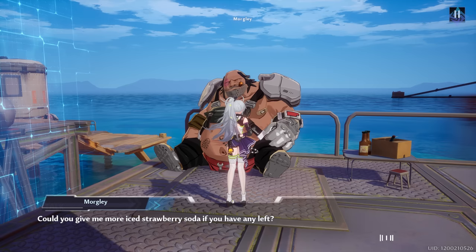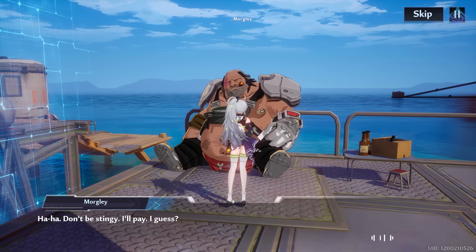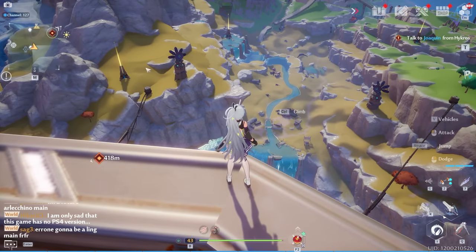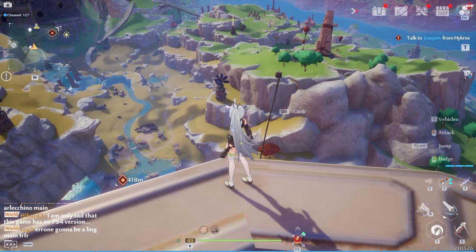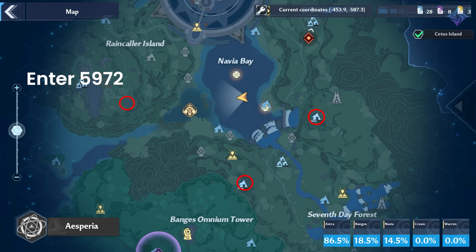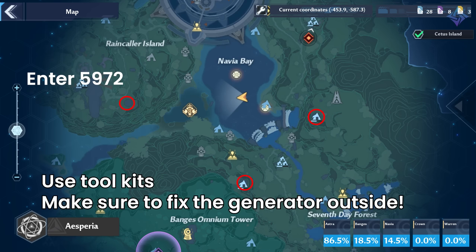The Voyager engine is located inside the ecological park in Navia Bay. You need to activate and fix three radio towers to unlock a portal there. Here's a map of all the tower locations. The first tower to the west requires the password 5972 — enter it and then activate the tower. The southern tower requires two toolkits. Get these from Find Gifts in the point store: press Escape, click Commissary, click Point Store, click Find Gifts, and buy two. Find them in your inventory, use them, and choose the toolkit. You need two to proceed.